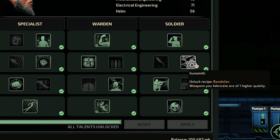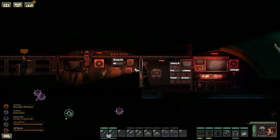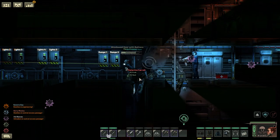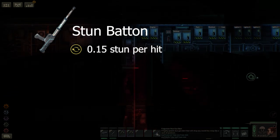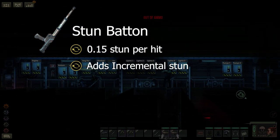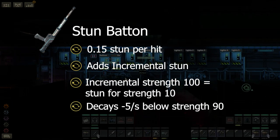Let's look at the masterwork stun batten. They provide a 30% increase to attack speed, meaning your character can stun targets faster. Attack speed is an important factor with stun battens, as you need to hit the target multiple times to unload a full stun. Before a full stun is applied, each hit only applies a small stun for 0.15 seconds. In addition to the stun affliction, a hidden affliction called incremental stun is also applied, which will apply a stun for 10 seconds when it reaches strength 100, but decays at 5 strength per second.